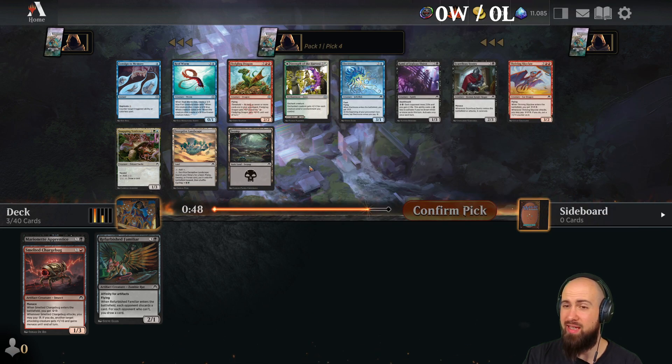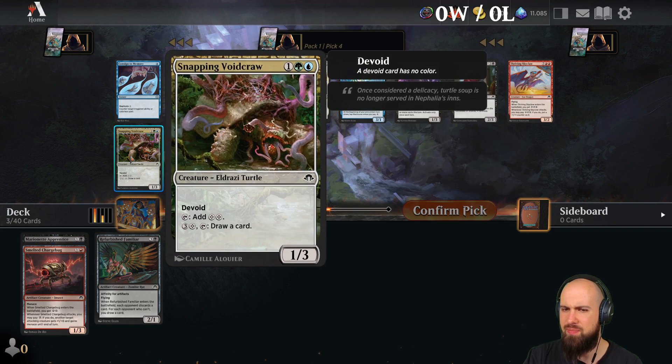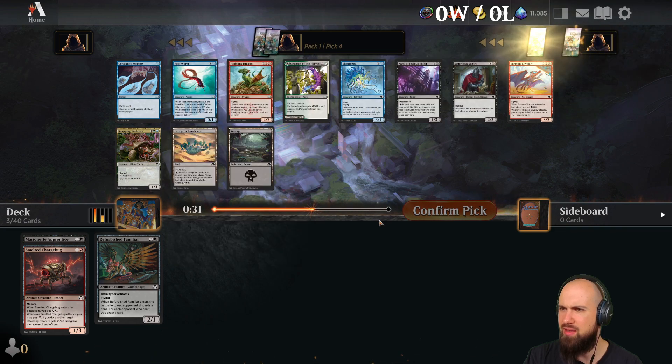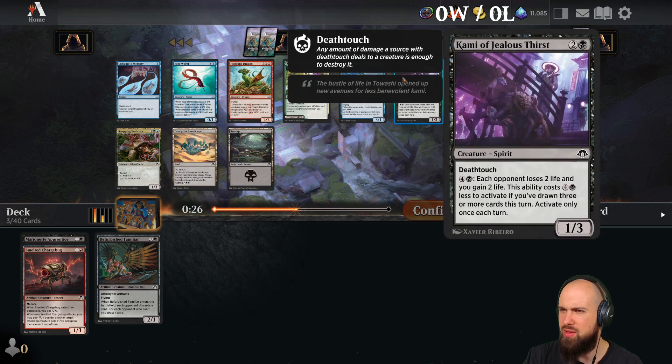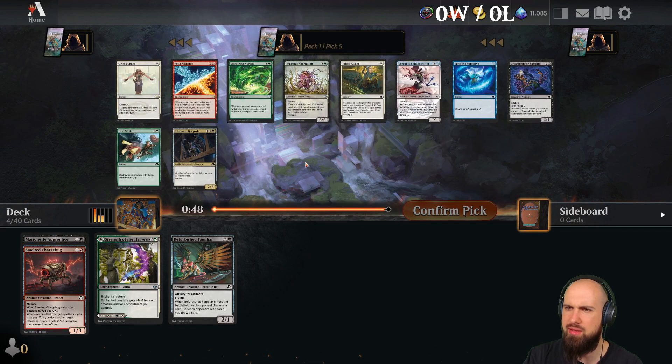Strength of Harvest is a great card, but not really fitting into our colors so far, but maybe we don't have to worry about colors yet. We could also go and grab just this land. Snapping Void Crawl is insane. I guess I'd take the Strength of Harvest. Maybe we can splash a little bit green.